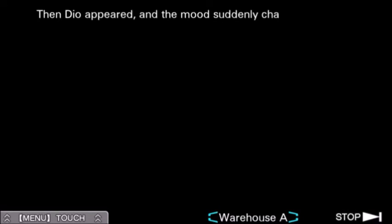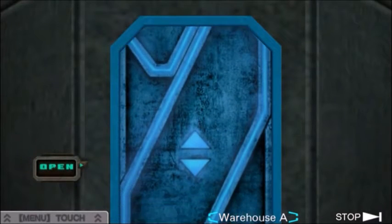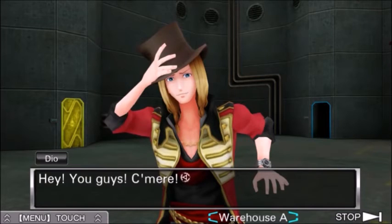Then Dio appeared, and the mood suddenly changed — any time Dio shows up, the mood just dies. Hey! You guys, come here! Oh crap, he found someone dead — or killed him himself! Actually, I don't think he's ever done that. To my knowledge, so far, Dio hasn't killed anyone. Maybe he is going to turn out to be a killer. Even though he's a jerk, clearly. And he doesn't care about other people dying — he's never outright killed anyone himself yet.